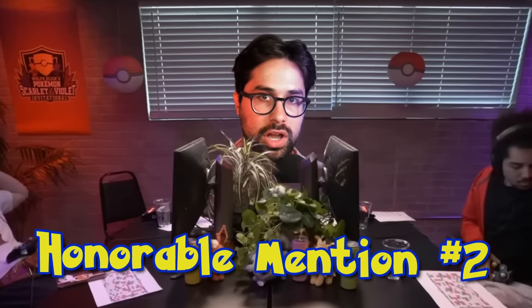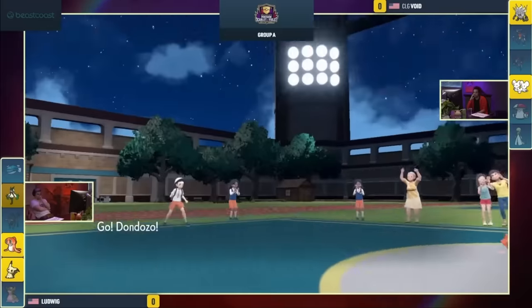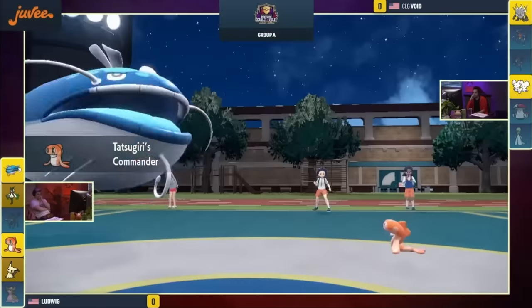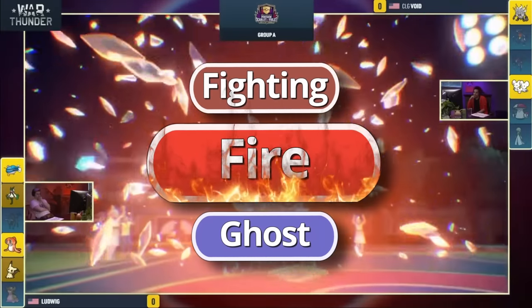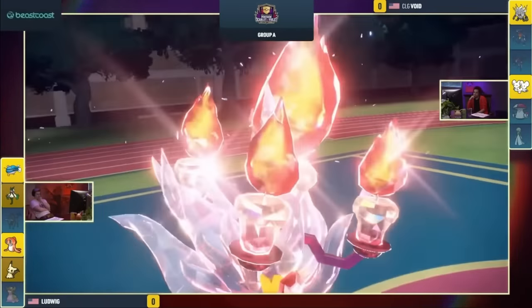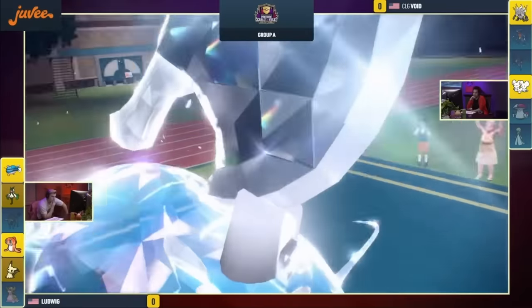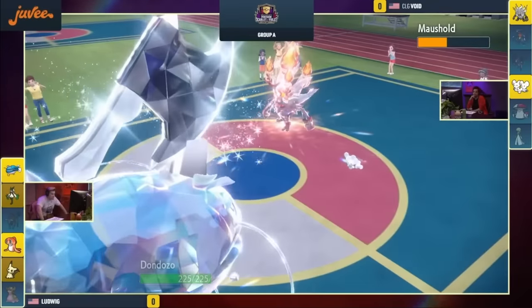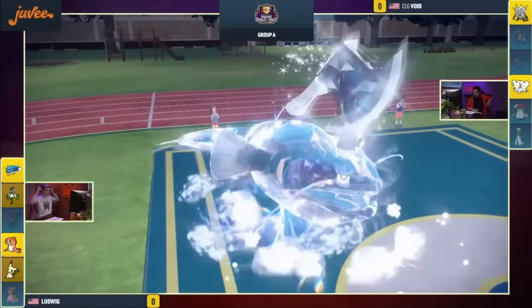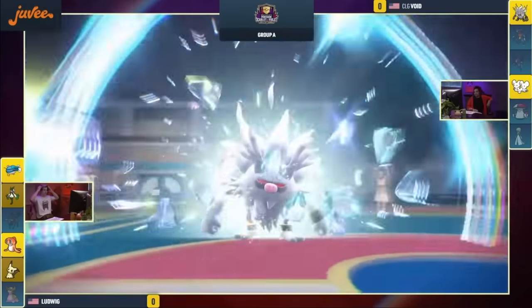Our second honorable mention comes from an Invitational Tournament not on the official circuit, between Ludwig and Boyd. Ludwig has Meowskarata and Mimikyu against his opponent's Mousehold and Annihilate. Ludwig hard reads his opponent, bringing in both Dendozo and Tatsugiri as his opponent protects Mousehold and Terastalizes to Fire, making his Annihilate weak to Dendozo's Water-type attacks. Ludwig predicts correctly again, ignoring the Annihilate as it protects, and does over half of Mousehold's health while getting an attack boost with Order Up. He then predicts Mousehold will not use Follow Me, and uses Wave Crash to KO Annihilate in one hit. With this massive lead, Ludwig easily wins the game.